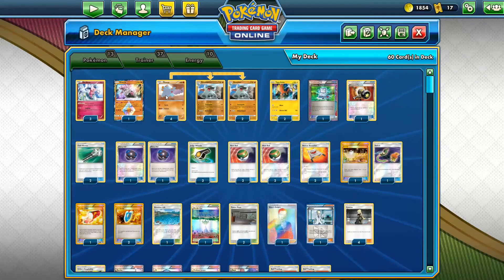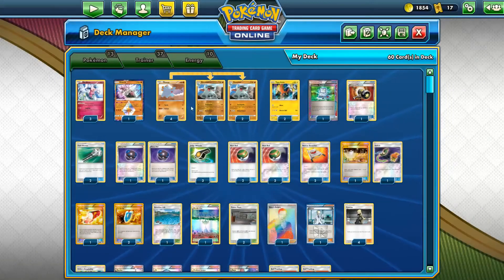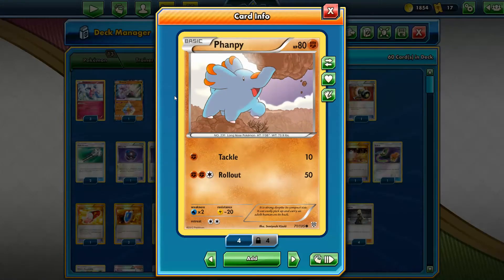The line is quite simple. We max out the Phanpy — I have the one from Plasma Storm; it has the highest HP at 80, still has a one-energy attack in Tackle, and also has a Lightning resistance. I wish this guy had three retreat so I could search both Phanpy and Donphan with Heavy Ball and make the deck even more consistent. Unfortunately there's no Phanpy with three retreat, so I had to use this one as the best option.